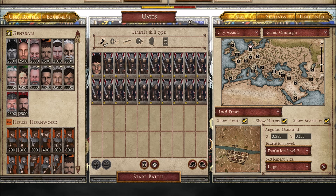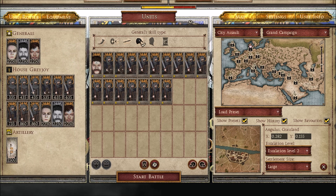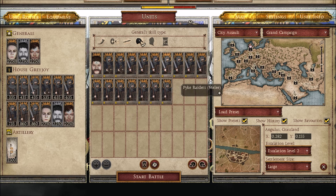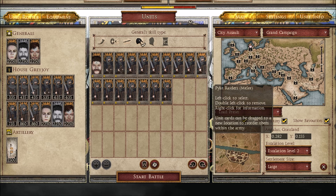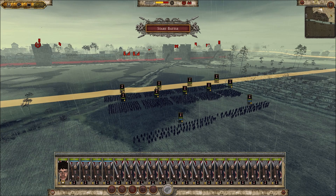Playing as Ramsay Bolton, I have four units of guardsmen longbows, nine units of guardsmen melee, and the rest are guardsmen with spears. I'm fighting the Ironborn who are defending. I've got Yara Greyjoy as their general — just pretend she's a regular Ironborn general. She has two units of pike raiders with crossbows, seven units of pike raiders melee, and the rest of her army is pike raiders with spears.